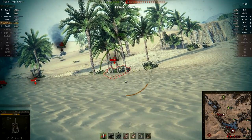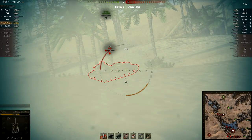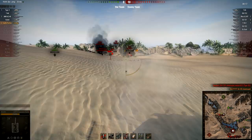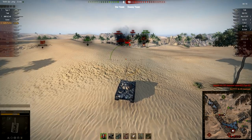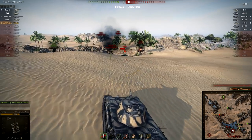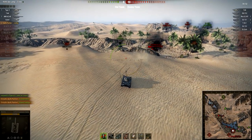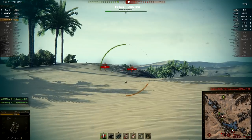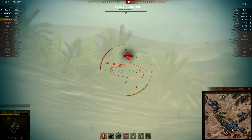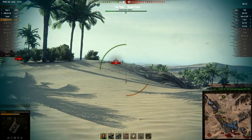If I compare it to other Tier VIII light tanks — the HWK-12, M41 90GF, LTTB, and M41 Bulldog — this tank has by far the best penetration. Second place goes to the GF with 182, so almost over 20 extra penetration over all those guys. Alpha damage is not the best but not the worst either. And my biggest concern is that it is going to be yet another Tier VIII German Premium Light Tank.